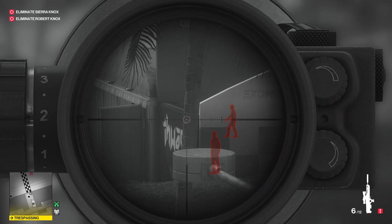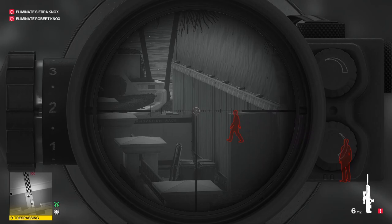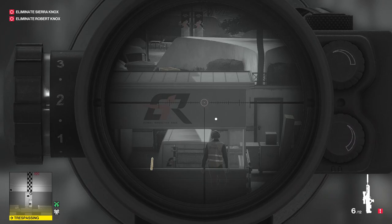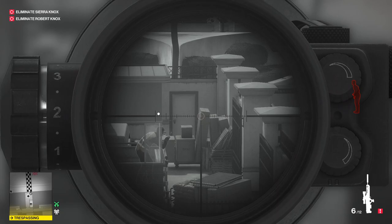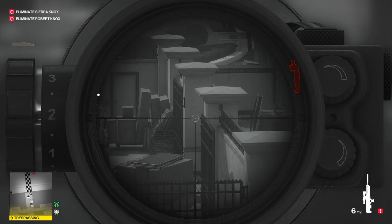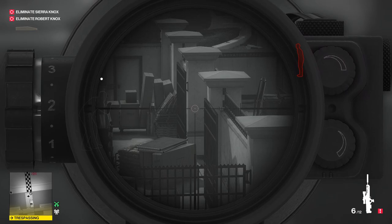Sierra's going to be on the corner right about here where she's going to do makeup or something. This is also a good spot to grab Moses Lee's outfit if you need it, although just be careful — there aren't many good hiding spots for bodies in the podium building. Robert and Sierra are going to have a very short conversation, and then he's going to walk back the same way he came, which is going to be our window to shoot him. The goal is to shoot him right about here so that if the guard is dealing with the pistol, he won't see Robert's body, giving us a better window to take out Sierra.